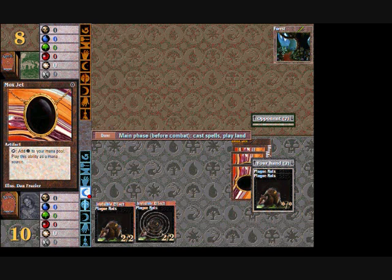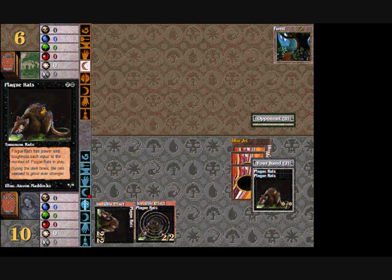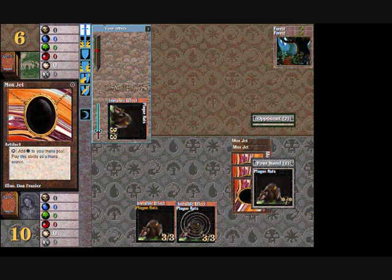He's laid a forest. Another Mox Jet, another Plague Rat, and I'll stick in an attack. Pow — beat my 2 damage. Now he's going for another forest. I'll go another Mox Jet, another Plague Rat. So now we're up to 3-3 creatures — pretty decent. I don't think I'll kill him off yet, I think we'll just toy with him for a little bit.